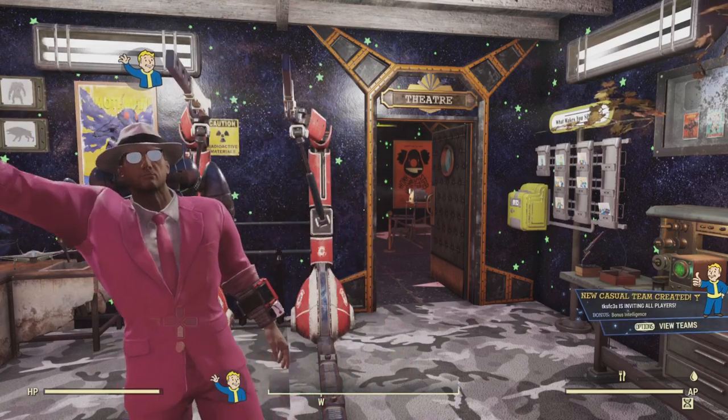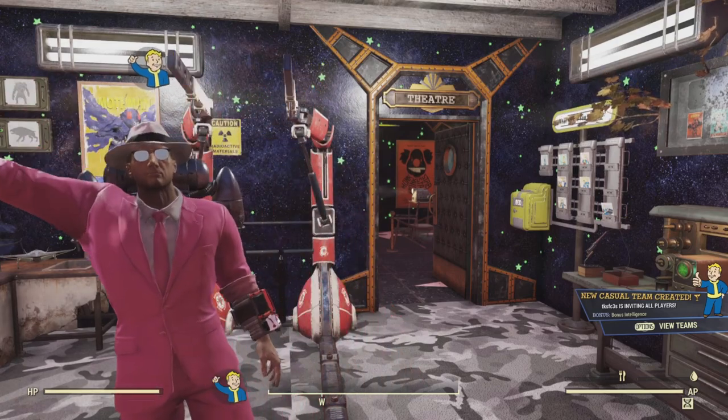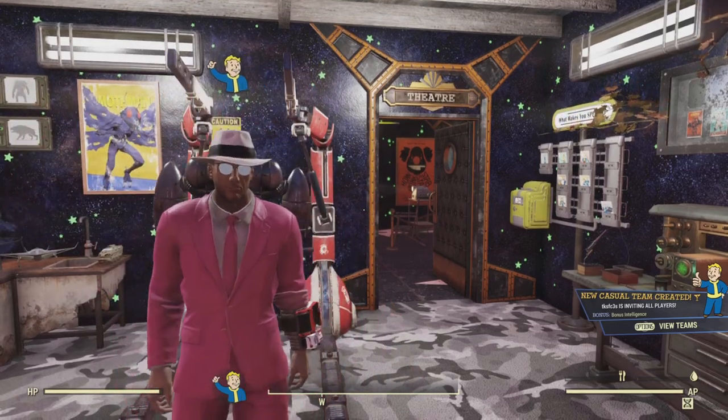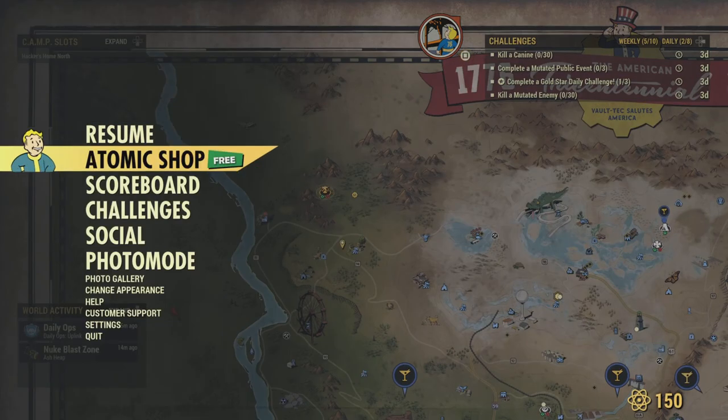Hello Wastelanders, this is Hacker. Welcome to the new channel. Today is Frenzy Friday, September 29th, and here's a list of challenges over here at Fallout 76 plus the sell item of the day. So let's get to it and do it here for the Atomic Shop.